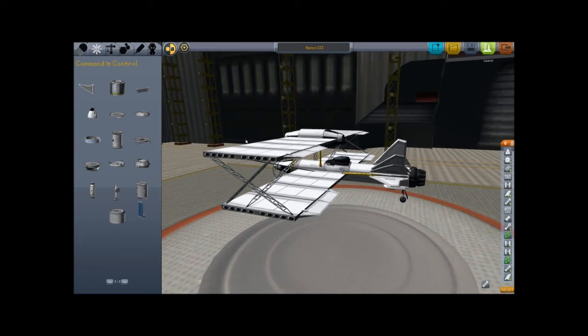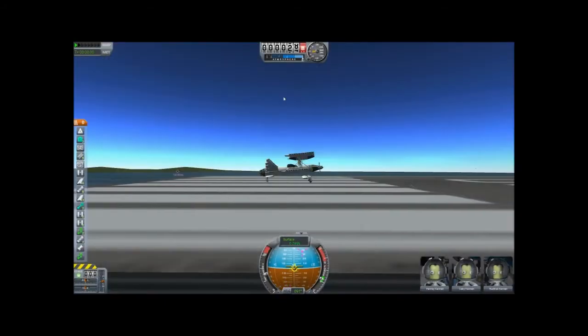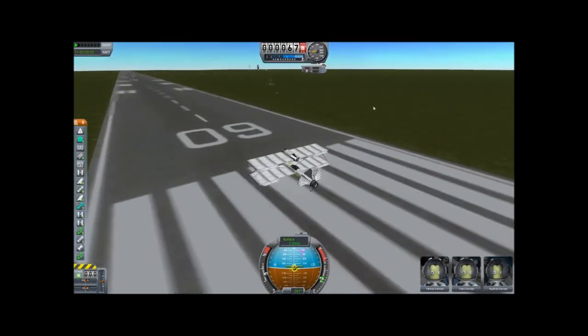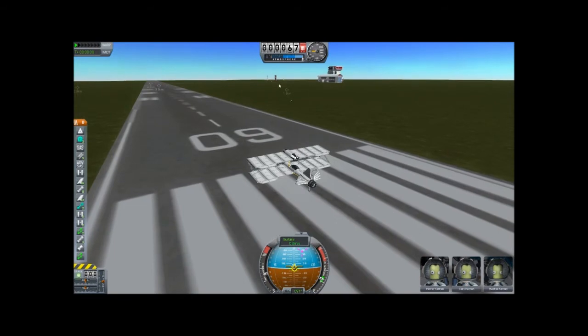Remember, I have done no stability testing. Weight distribution is really important in this game. Alright, so this is the third one I've built. This is the main game — this is the landing strip over there.